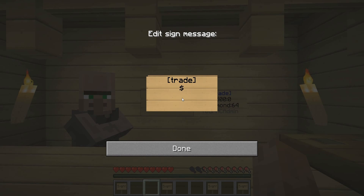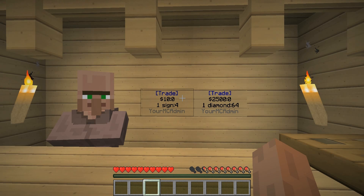Let's do one more example just for argument's sake — ten dollars, and we're going to sell one sign at a time. I see four signs in my bottom bar, so let's do four. And there you go.